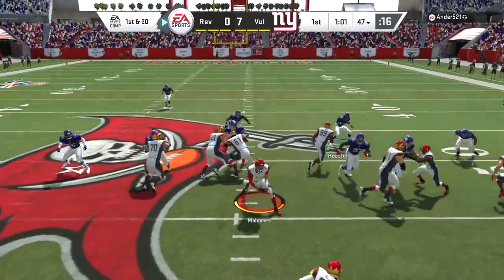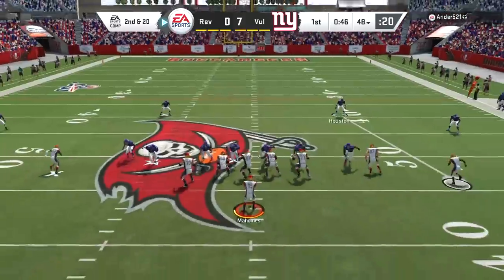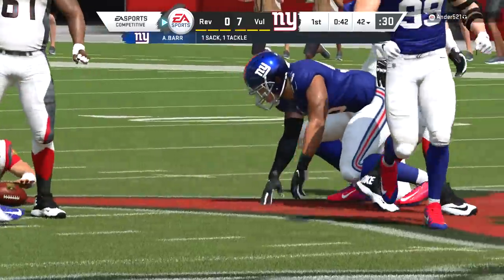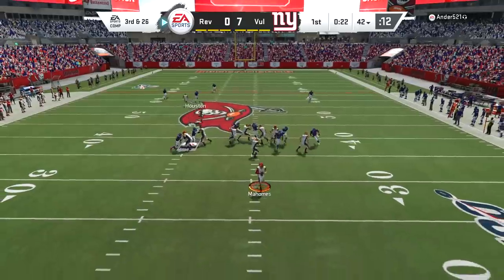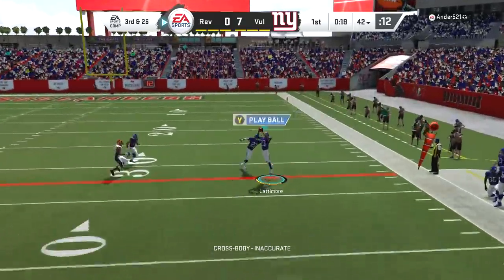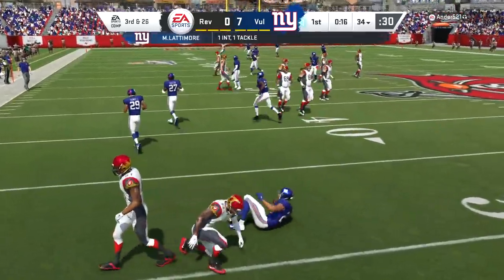Marcus Allen gets that move. My opponent dumps it down on what is essentially third down and seven. You won't see many people running the ball because just like that it's second down and 20. We put the quick pressure, he can't make a quick decision, it's third down and 26, and he's going for it. I'm just going to send all the dogs — let's see if he can make a throw under the pressure.